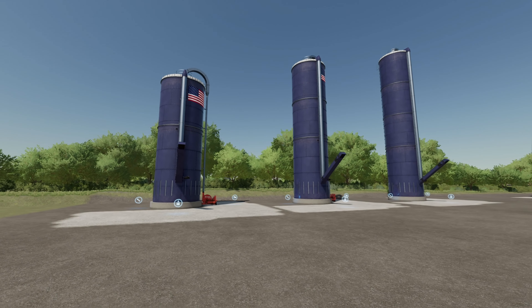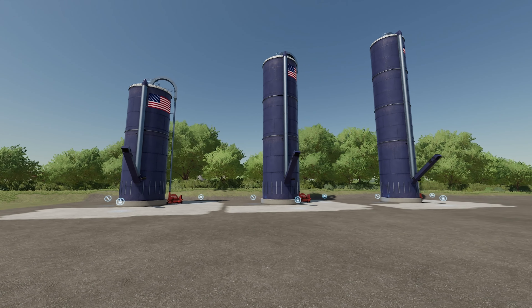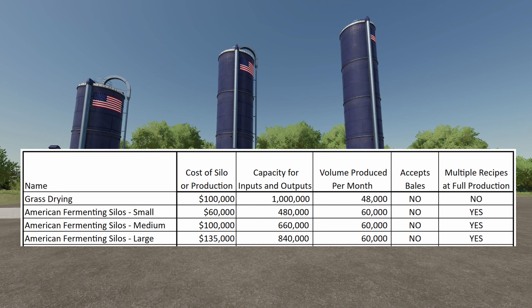Next are the American Fermenting Silos — small, medium, and large — ranging from $60,000 up to $135,000. Capacity for inputs and outputs is anywhere from 480,000 up to 840,000 liters. Volume produced each month is 60,000 liters regardless of size. It does not accept bales, but it does allow multiple recipes to be run at full production. So if you need to take a full year to get it done, this one works for you.